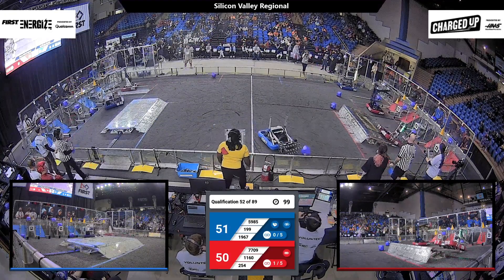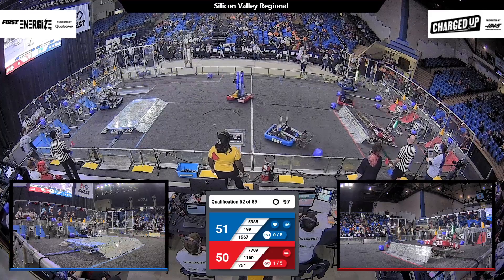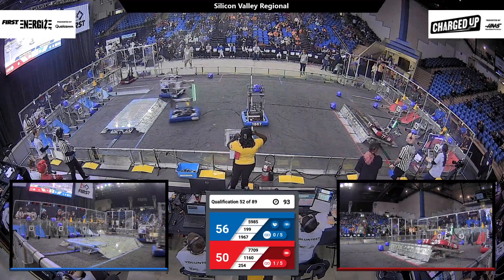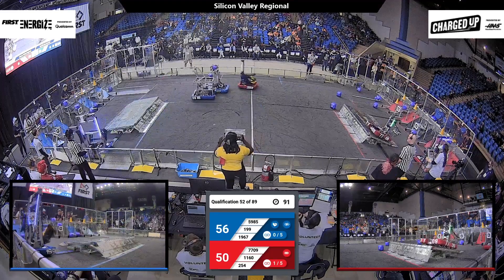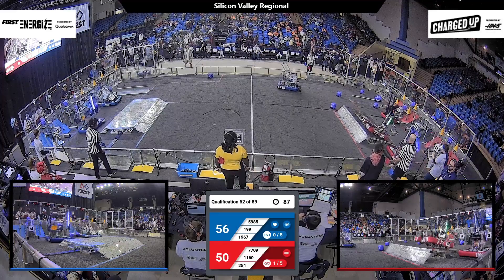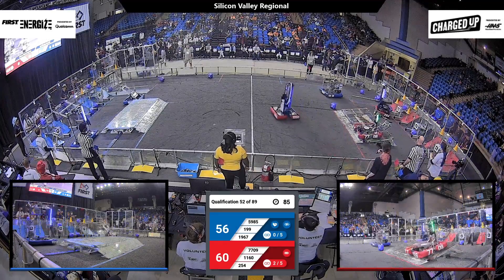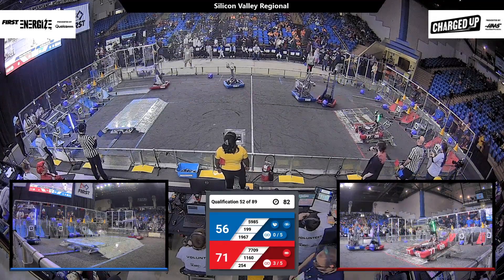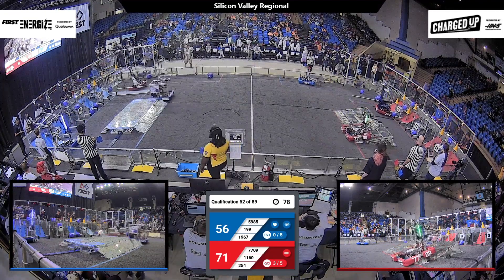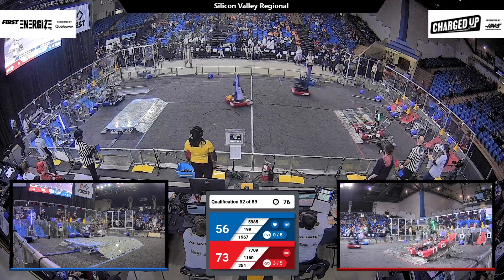51-50 is the score. 7709 is moving over the charging station, while 1160 is coming back as well with a cone to complete a link for the Red Alliance — they're at two right now. 7709 is going up and doing wheelies on the charging station. They've made it over successfully. 254 has grabbed another cube to place quickly into the hybrid node, making sure all those points are scored correctly.